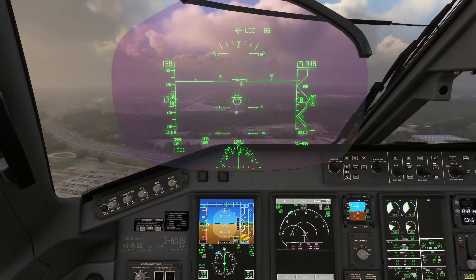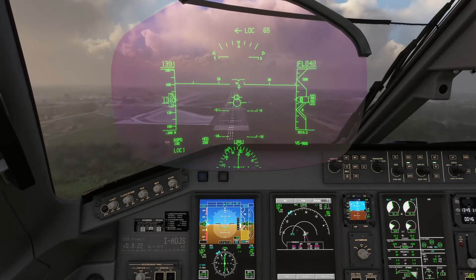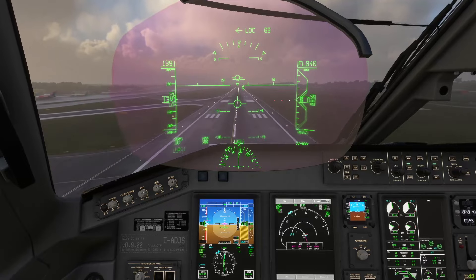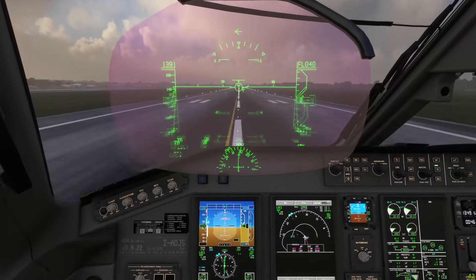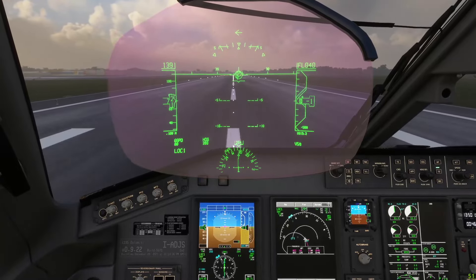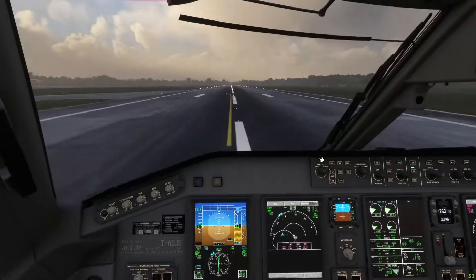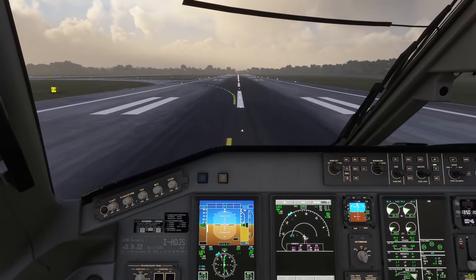Bringing it down — remember it's a slightly steeper glide slope of 3.5 degrees. Wind is one knot — really not an issue, which is nice. Flight director moving off a little bit but I'm focusing on the PFD. Touchdown — a little rough. Reverse thrust and decel, manual braking. Alright — that was pretty much spot on the touchdown marker, not the softest one, but spot on.